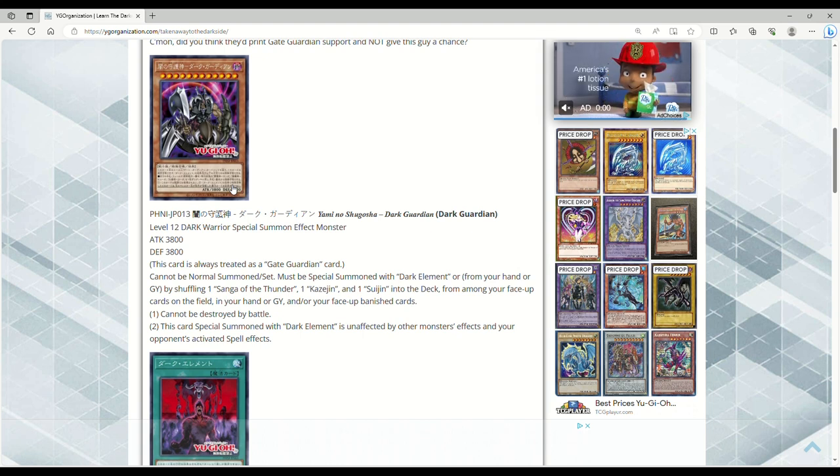This is what all of the fusion pieces of Gate Guardian should have been, but now they put it into this monster — and I can applaud them for that. It can't be destroyed by battle, and this card Special Summoned with Dark Element is unaffected by other monsters' effects and your opponent's activated spell effects. Not sure why it's not traps, but I guess Labyrinth has an easy out to it.